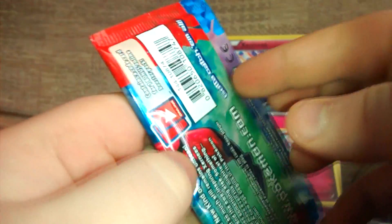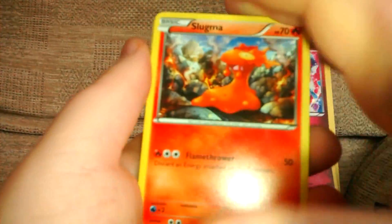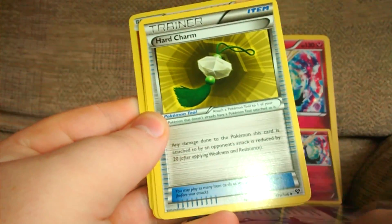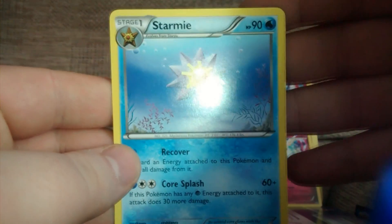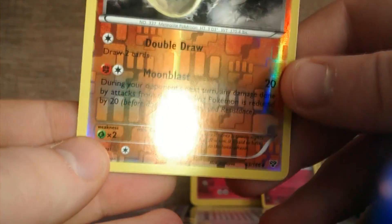Our last packet from this pack is one with an Ivettel on it. So this one has: Slugma, Honage, Ferrogi, Bunnelby, a Sand Dial, Electrode, Hard Charm, a Double Colourless Energy, a Starmie. Sorry about that — my camera ran out of battery. Our Rare was a Starmie, and our Reverse Holo was a Lunatone, which is very, very nice.